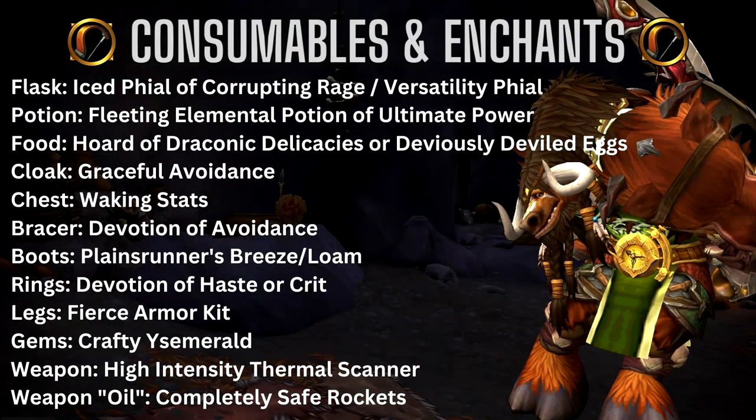For Consumables and Enchants: for your Flask, use the Iced Phial of Corrupting Rage, or a Versatility Phial if you're having survivability issues. For your Potion, use a Fleeting Elemental Potion of Ultimate Power — super easy to get now. For Food, you want main stats: Draconic Delicacies as raid food, or Deviously Deviled Eggs. For Cloak and Bracers, put Avoidance on them. For your Chest, Awakening Stats. For Boots, either Plainsrunner's Breeze for speed or the Loam Enchant for stamina. For Rings, Devotion of Haste or Crit. For Legs, Fierce Armor Kit. For Gems, use your Crafty Alexstraszite. For your Weapon, use High Intensity Thermal Scanner. Three-star quality rank is best for all foods.